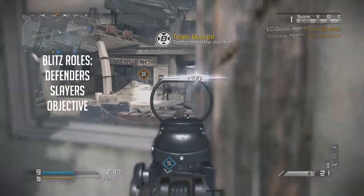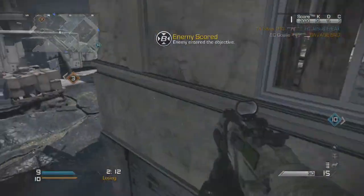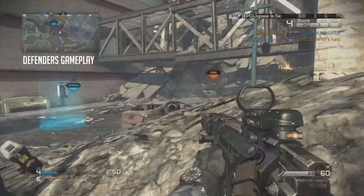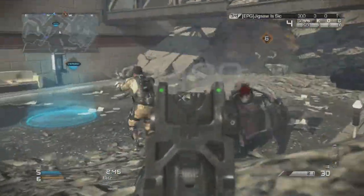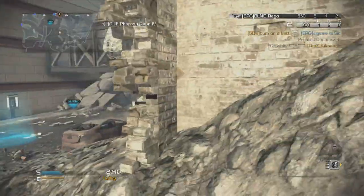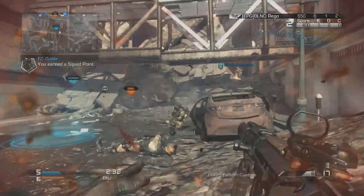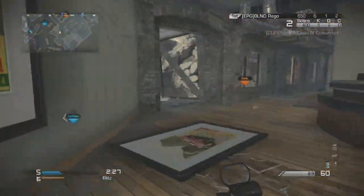There are basically three roles you can play in Blitz: defenders, slayers, or OBJ. Defenders are a huge part of Blitz. You need someone defending your base, because otherwise the enemy team is just going to score freely and you're going to lose. Whether you personally like to sit back or you can designate a teammate in your party, you need to have that covered.